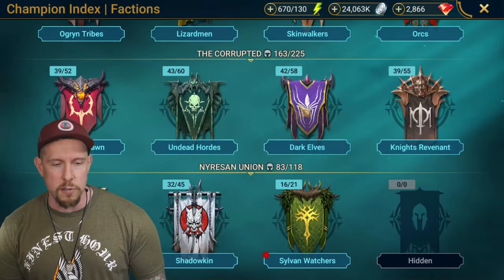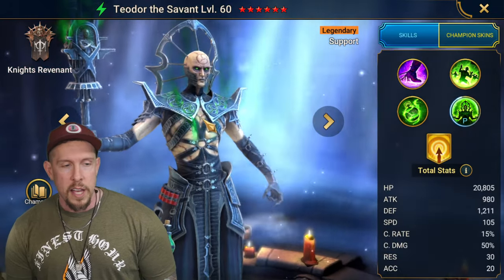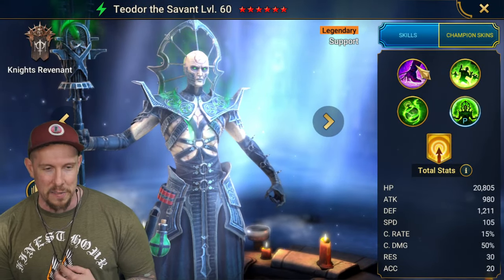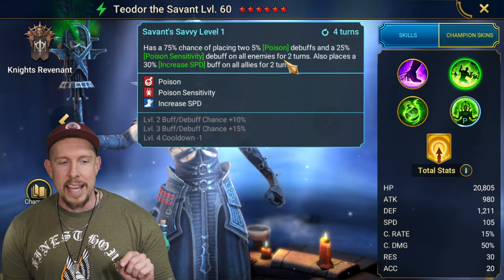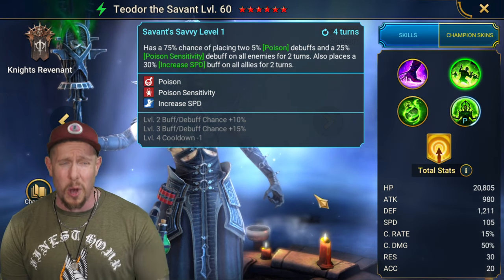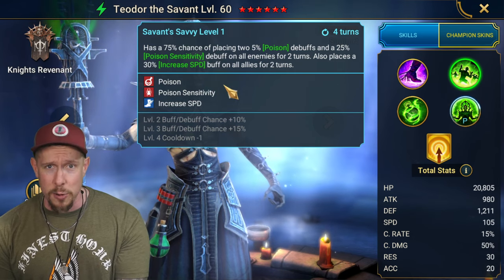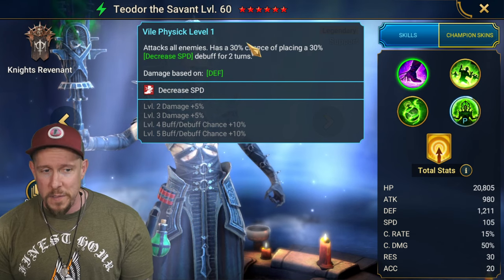So why is he so good? What does he do? Let's take a quick look. He's a Knights Revenant legendary champion - Theodore the Savant. He's a support champion. Decreased speed on the A1, two poisons and poison sensitivity on everybody with increased speed on all allies on a three-turn cooldown. What an insanely good ability - two poisons and poison sensitivity AOE, three-turn increased speed for everybody.